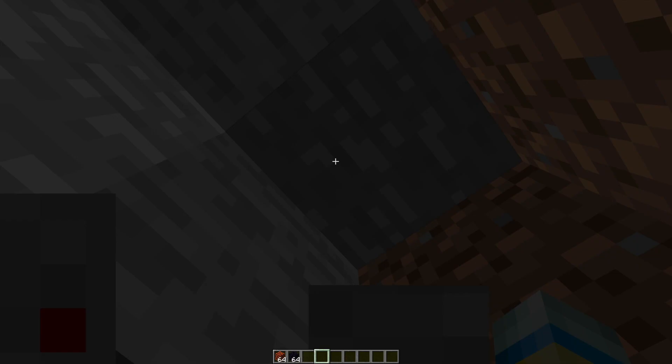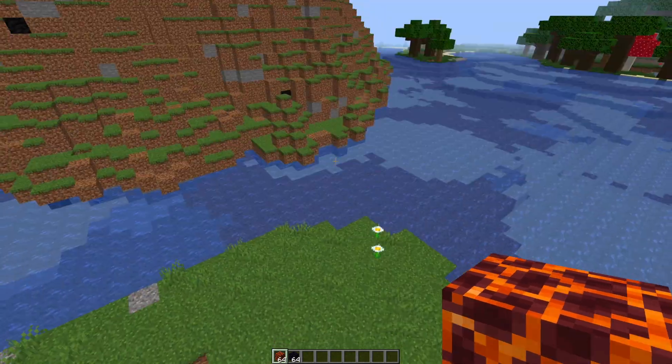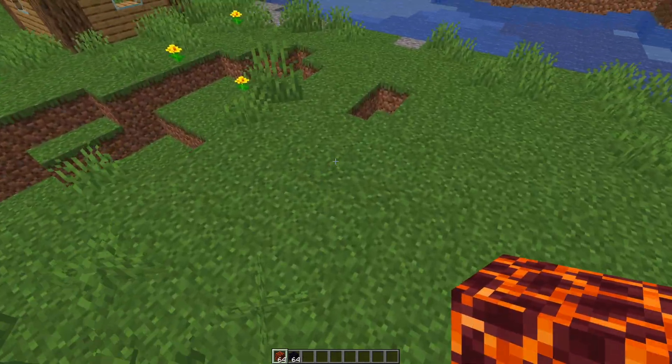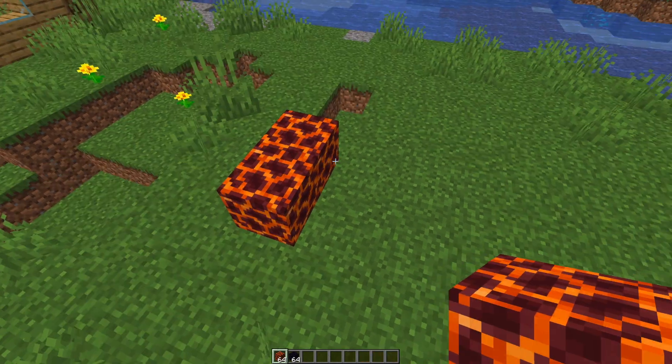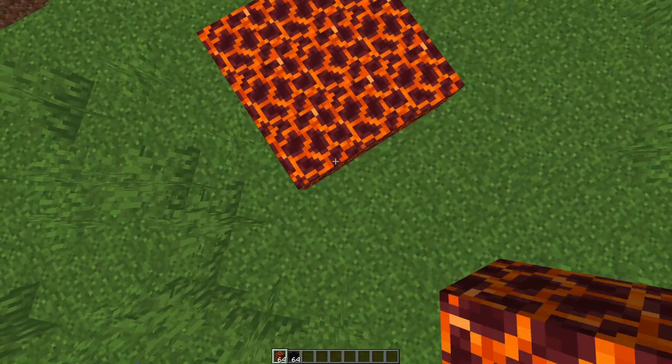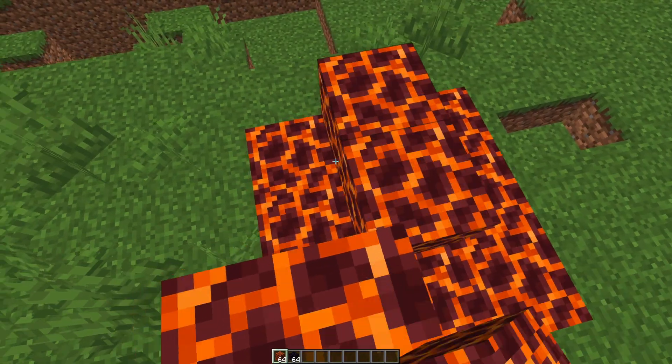So what can we do if we want to protect an area from these volcanic eruptions? If we get some magma blocks and set them out in a cube three by three by three, and then stick three pieces of obsidian on top going upwards, it will protect an area of 60 blocks around it.